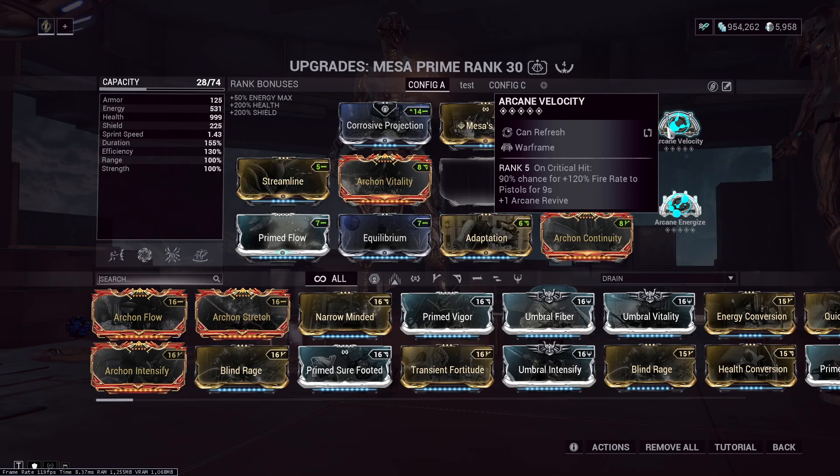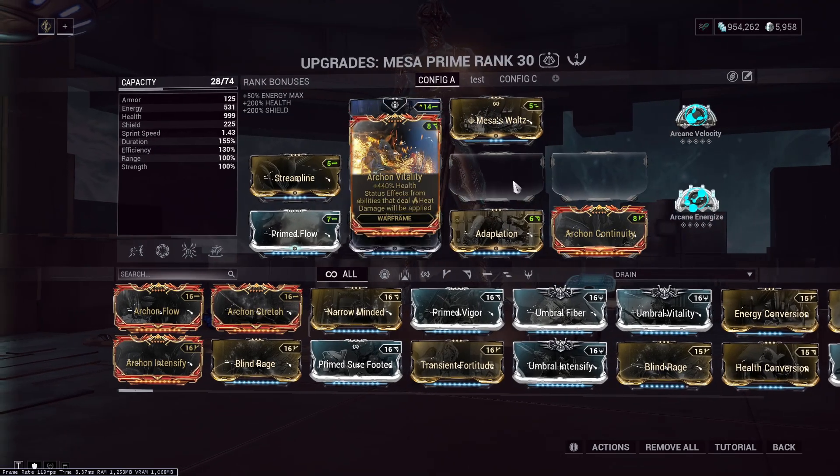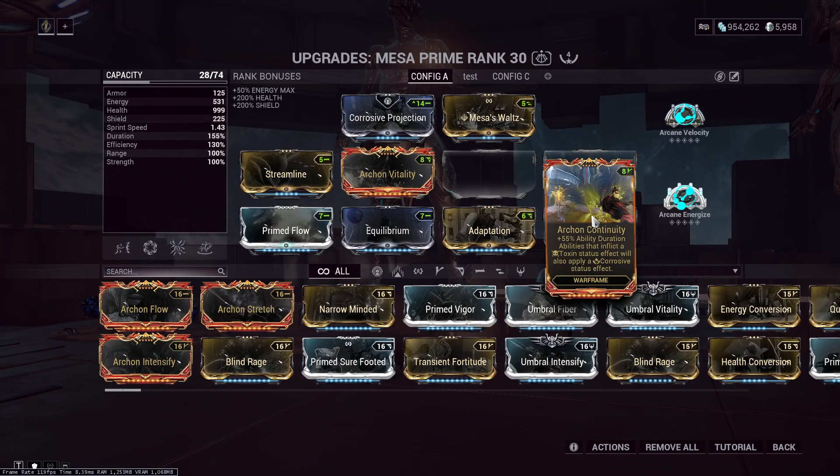Where before, you would only have the Corrosive proc to help you out. You wouldn't get the bonus 75% armor ignore against Alloy units, which are the harder to kill units. So you would only gain the benefit of 10 stacks of Corrosive. But thanks to this mod, we get Corrosive for free now. Abilities that inflict Toxin status will also apply a Corrosive status effect, which is all we really wanted against higher tier units.